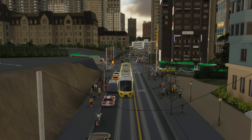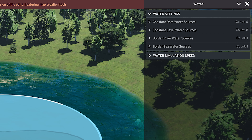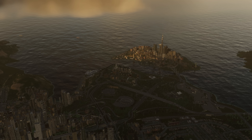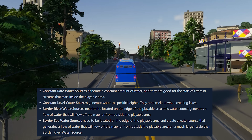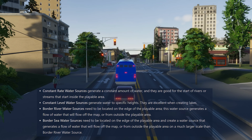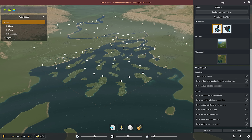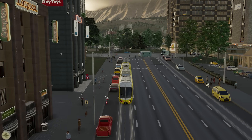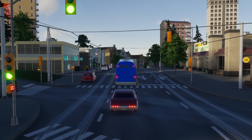On the topic of maps, they very specifically set out to improve water sources greatly from the first game. In water settings you can find different water source types and freely add and modify them. There's constant rate water sources that generate a constant amount of water, level water sources that generate water to a specific height, border river sources that need to be located on the edge of the playable area, and seawater resources. You can further adjust simulation speed separately from the time of simulation.